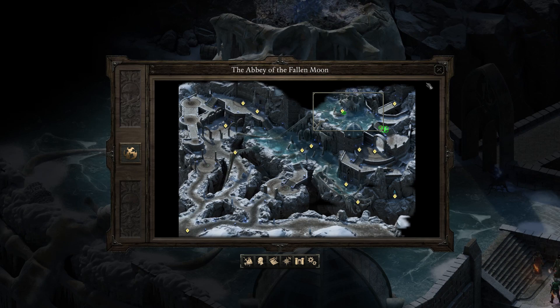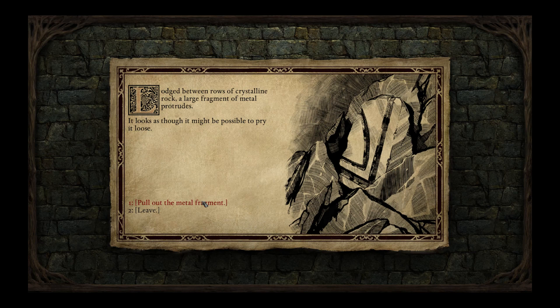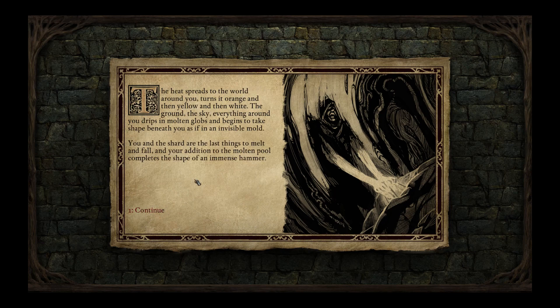Pull out the metal fragment. At your touch, the splinter of metal begins to glow orange. Heat surges up your hands and arms and envelops you with such intensity you feel as though you are melting down. The heat spreads to the world around you, turns it orange and then yellow and then white. The ground, the sky, everything around you drips in molten globs and begins to take shape as if in an invisible mold. You and the shard are the last things to melt and fall, and your addition to the molten pool completes the shape of an immense hammer.